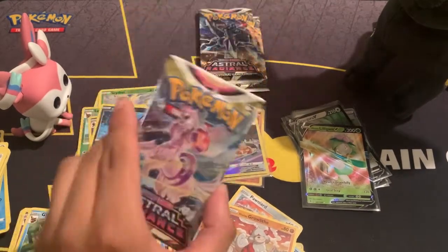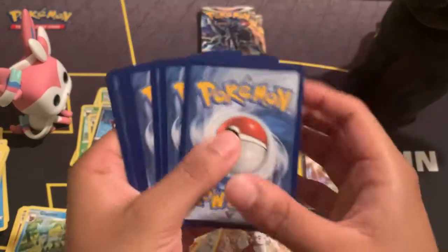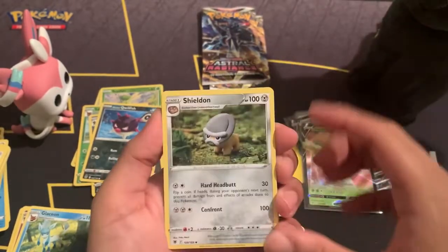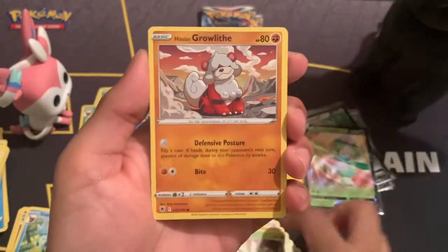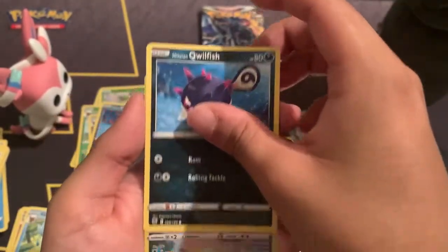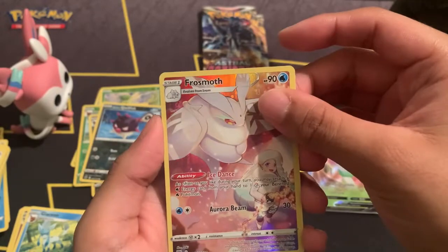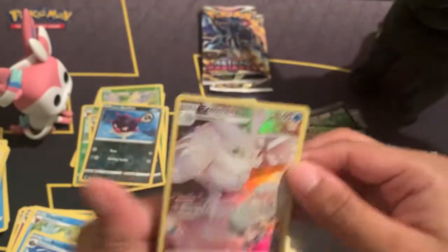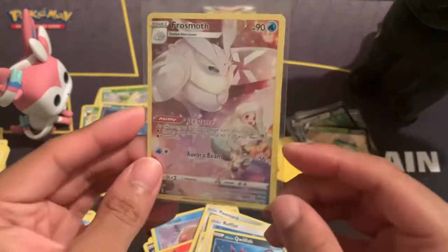Now we have my brother's packs. One, two, three, four. Fighting energy, Healing Scarf, Uxie, Hisuian Overqwil, Scyther, Hisuian Growlithe, Bronzor, Rufflet, Hisuian Qwilfish. Oh — a Trainer Gallery card: Roserade! And do we get a double banger? No — Hisuian Basculegion — but here we go, we have our second Trainer Gallery card for the set.